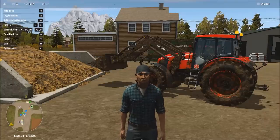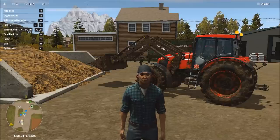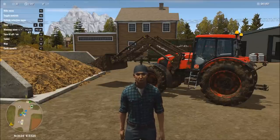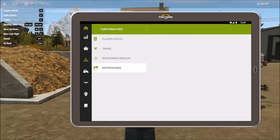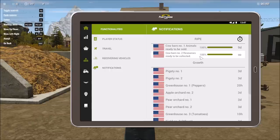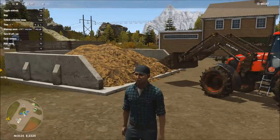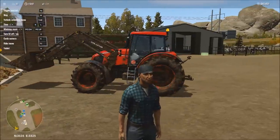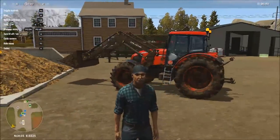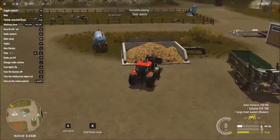Welcome back everyone to our gameplay series of Pure Farming 2018. As I mentioned toward the end of our previous video, today is all about Cow Barn number two. Let's take a quick look inside our notifications. You can see Cow Barn number two says 100% — that relates to the milk — but we also have 100% on the manure, 100% milk, 100% everything. That's what we're going to be doing in today's video, and we are going to get a quite sizable sum of money by paying attention to this.